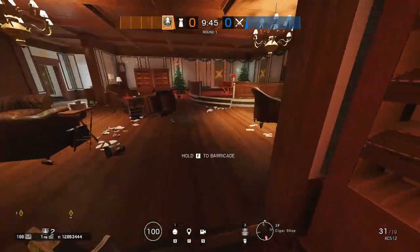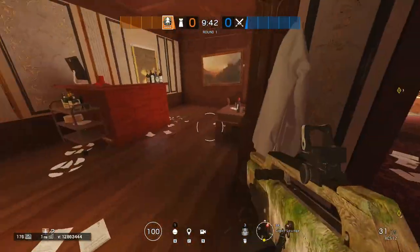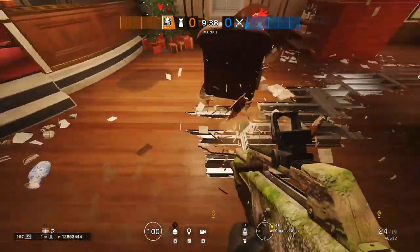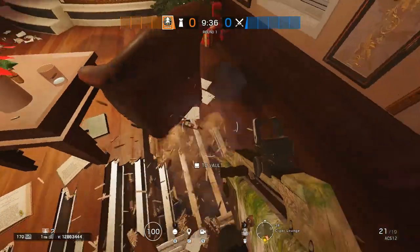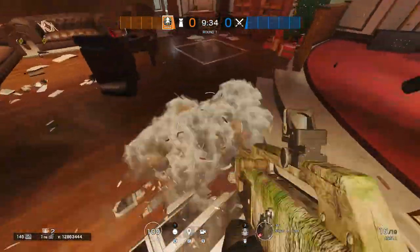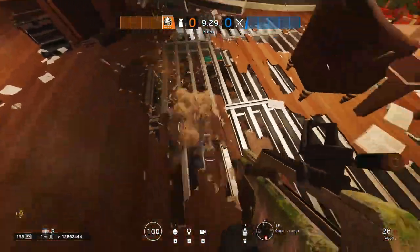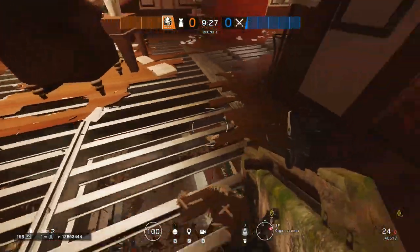Moving on to attacking slash defending mining room — this is more of an attacking strategy really. Like everything else, this entire room floor is destructible. So if you're having trouble attacking it head on, just come upstairs and destroy the floor and you can see into the entire objective. And that pretty much sums up all the important spots for Kafei.